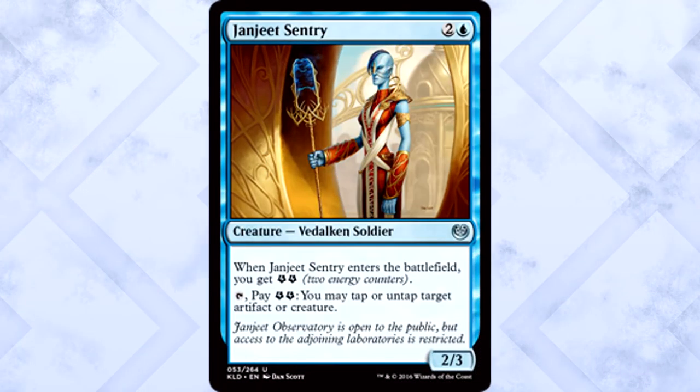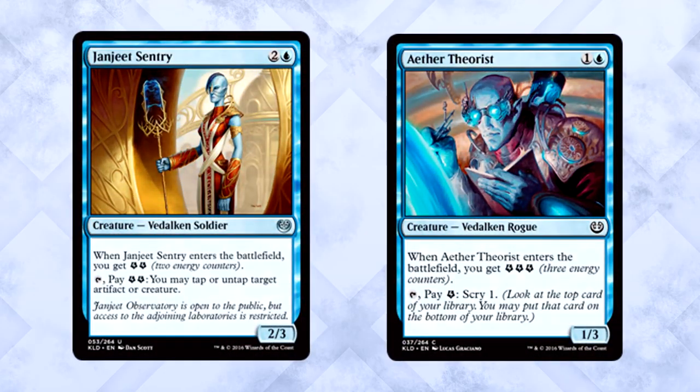Junjeet Sentry is three mana for a 2/3 Vidalcan Soldier. When it enters the battlefield you get two energy counters. You can tap it and pay two energy to tap or untap target artifact or creature. I understand why this is an uncommon, but how is this an uncommon while the Theorist is a common? Three mana for a 2/3 is never great, but it brings you two energy and you get to tap something down pretty much whenever you want. If you can consistently produce energy the Sentry is wonderful, essentially removing the biggest threat each turn. Its value is absolutely dependent on whether you can generate enough energy.